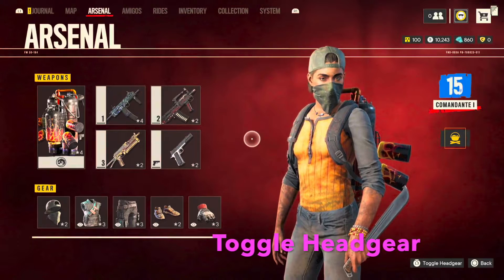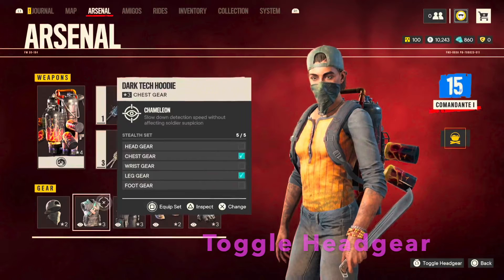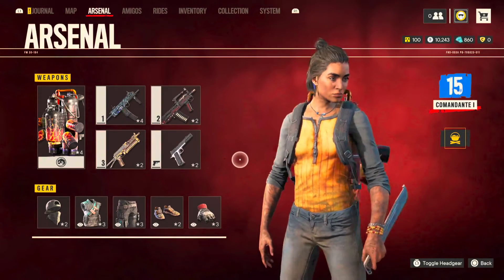All headgear looks like crap in my opinion, so just know you can toggle it off and still maintain all the benefits by pressing L3 on the main arsenal page.